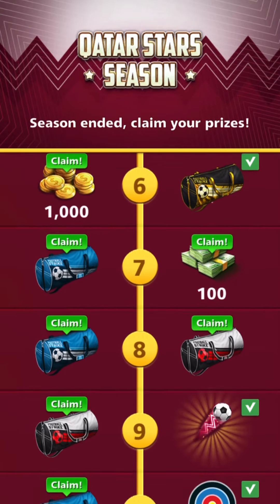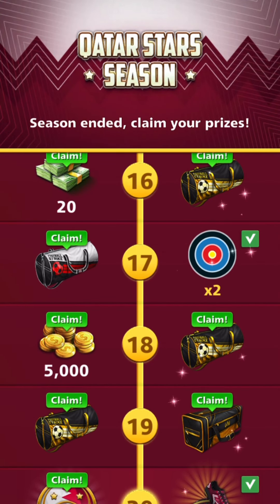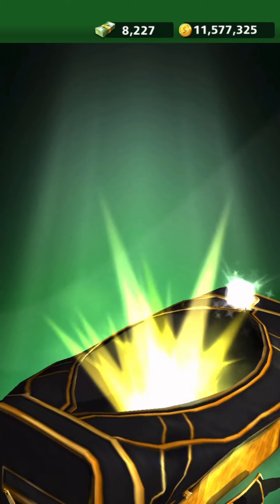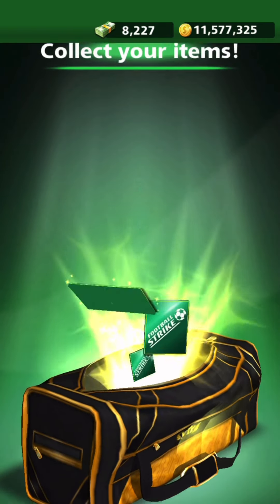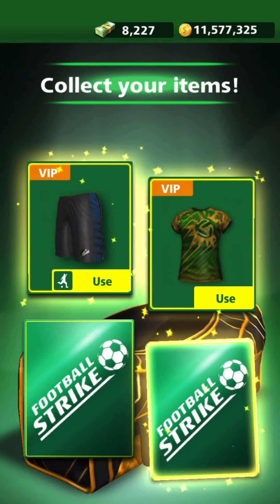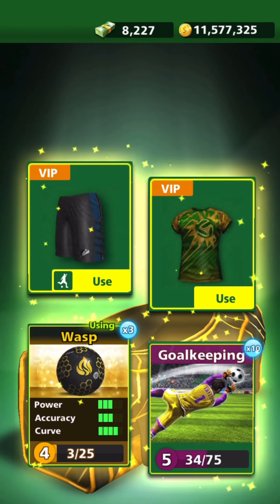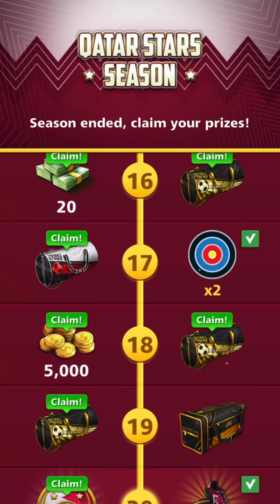Let's head into Qatar Stars, where we do have a VIP bag ready to claim. Let's get this show on the road. First bag of the video — VIP bag. We get some cool clothes, nice kits. And then we get the Wasp times 3 and Goalkeeping times 10. That's a great start.